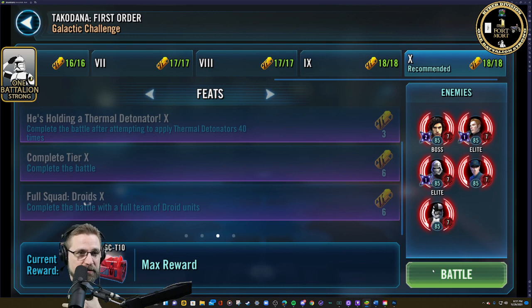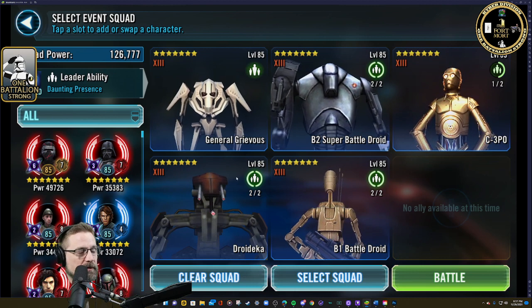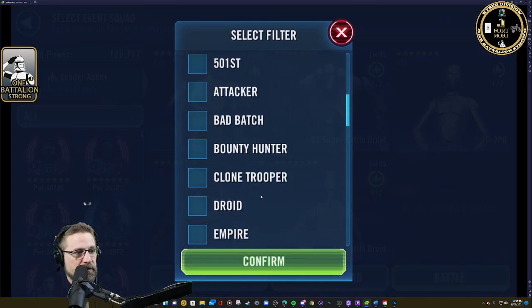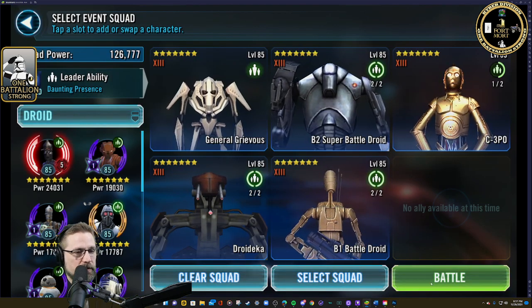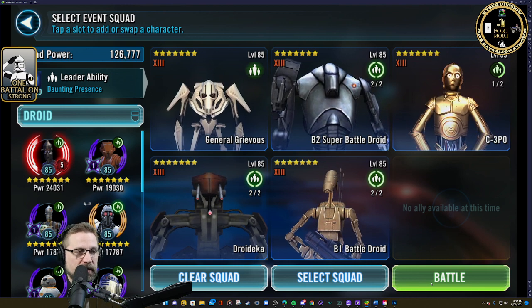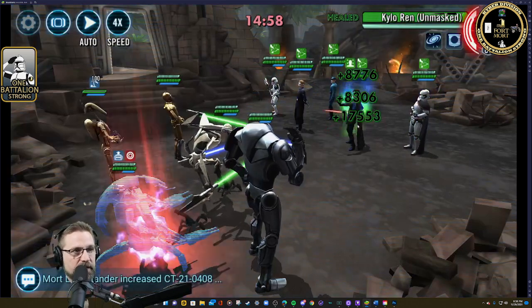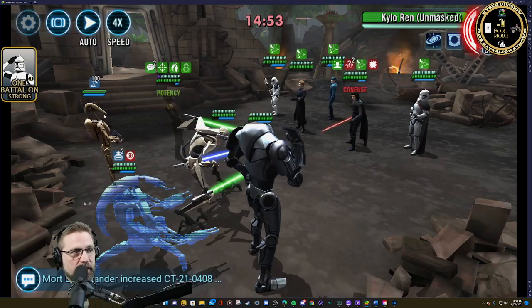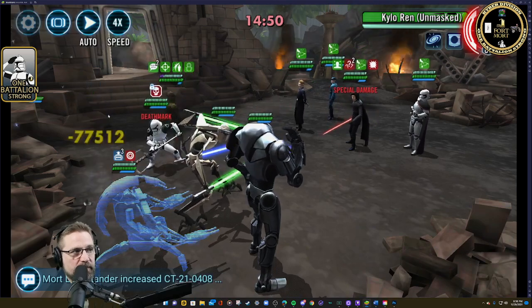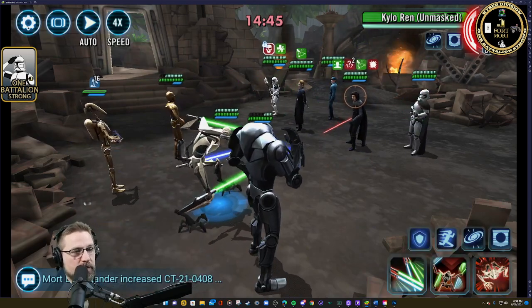And then complete a full team of droid units — to me on my account this is the hardest one to do. All right, so I'm using C-3PO. The only relics I've got from a droid standpoint for survivability — IG didn't work out well, Magna Guard threw the turn meter all in the favor of First Order, I hated it. So I'm using C-3PO; he's thick. I've got him modded for health, defensive protection, and speed so he stands up pretty well. Main goal is I always target B1 with C-3PO — that way if anybody gets triggered it's going to be him for them to go after, because Fox can one-shot anybody in this scenario. There goes my Droideka; the minute he went I'm pretty much done.